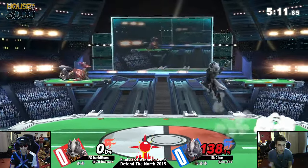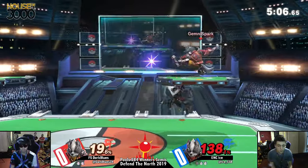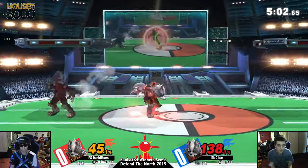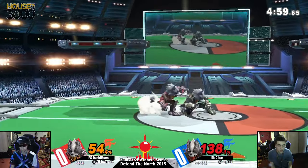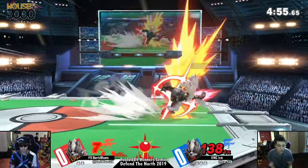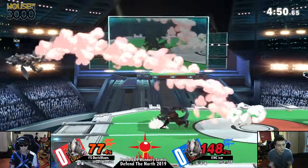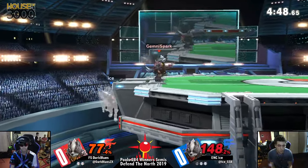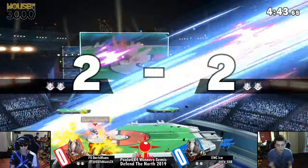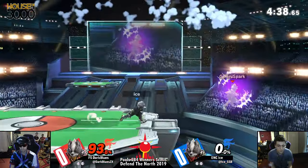Good read at center stage gets Ice first blood, but he's chilling at 138 right now so I don't see this man committing to much more than peeling away with forward airs and lasers until Blues is in the danger zone. Ice gonna get a couple of aerial strings and back off - like, alright, I got my 45-54 percent, I'm done, backing up with the laser again. An important note about Wolf in Ultimate is that they really can't just super-extend a combo.